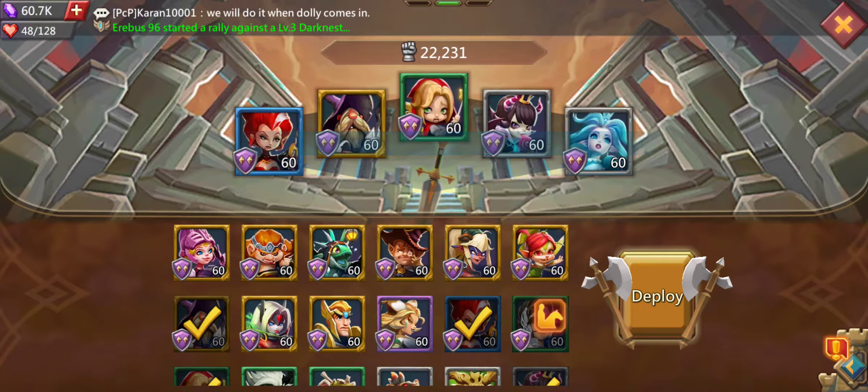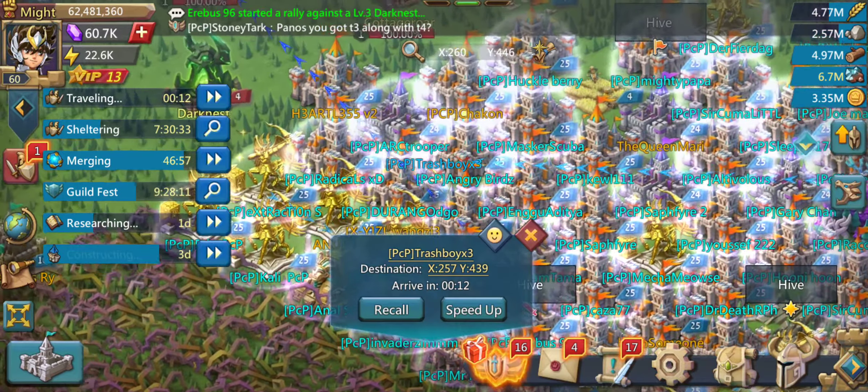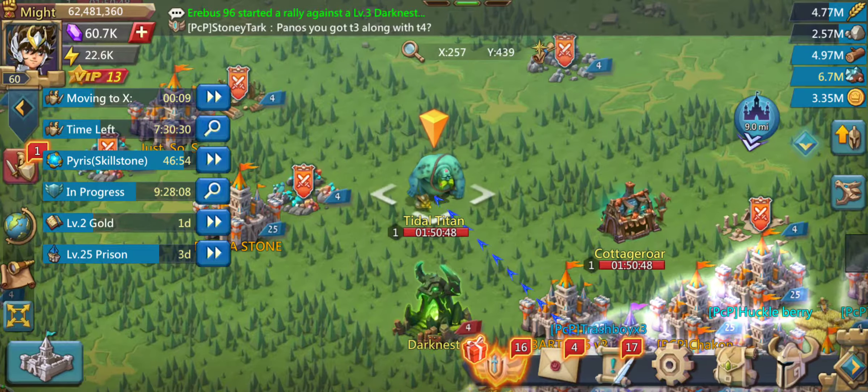Let's start with the best overall lineup if you are pay-to-play. I have got two heroes which are the Dream Witch and the Petite Devil. If you also have the Storm Fox then go with her instead of the Snow Queen. You should really use magic heroes because the Tidal Titan is very strong against physical damage heroes. Let's send this lineup out and see how much damage we deal.